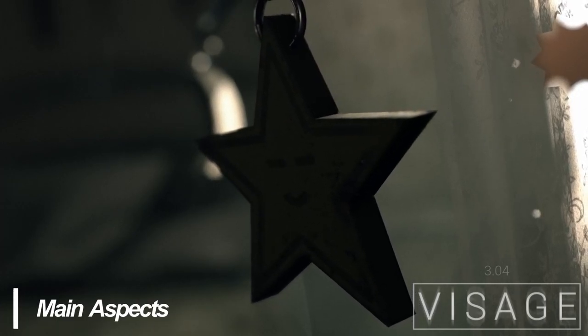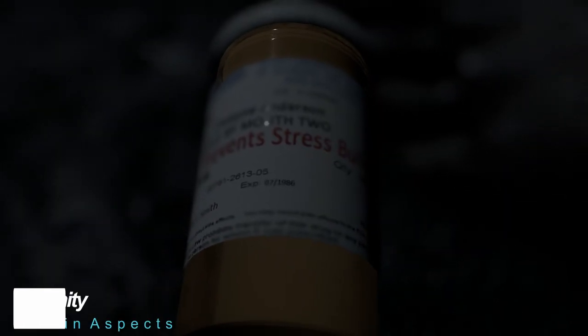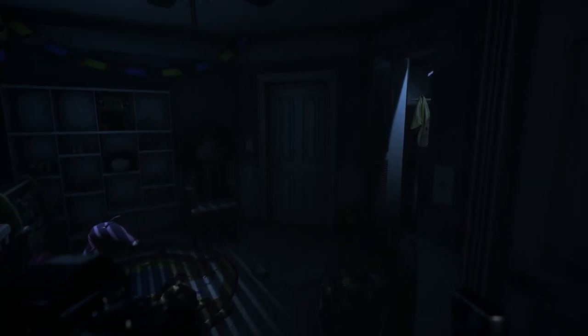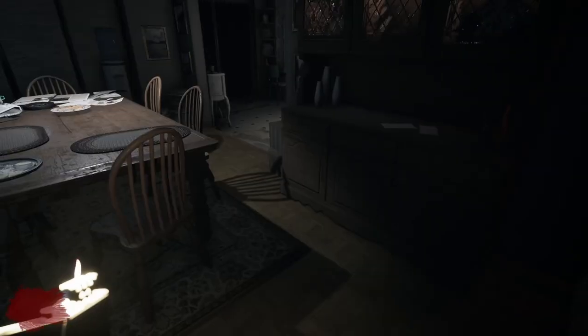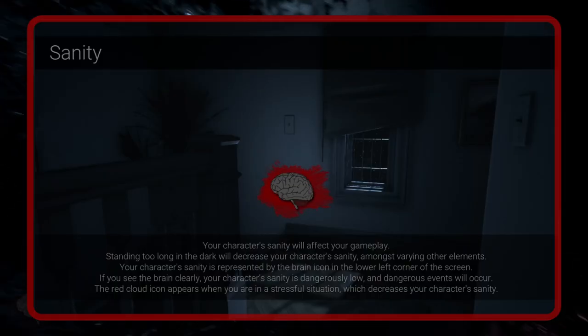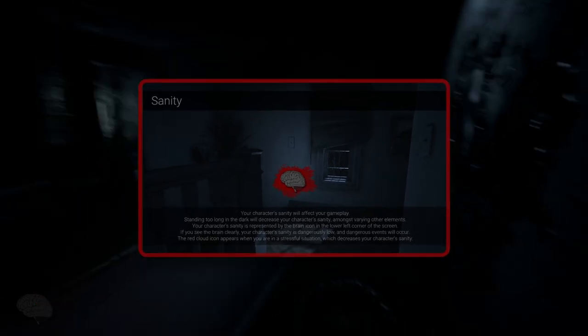There's a lot to see and do in Visage. Sanity is maintained by staying in the light and popping pills found scattered around the home. Witnessing paranormal events created by ghosts and ghouls residing in the home, Dwayne's sanity will wane and dwindle away. These include things such as opening and slamming doors, turning off lights, and busting light bulbs. There's a meter in the bottom left that indicates how your mind is currently coping. As sanity levels dwindle, paranormal events will grow in severity until a ghost or demon attacks Dwayne to his untimely demise.